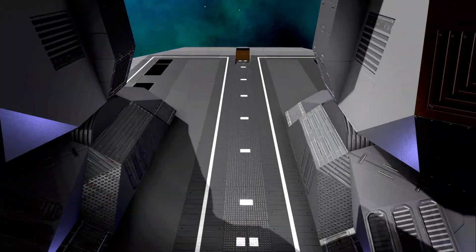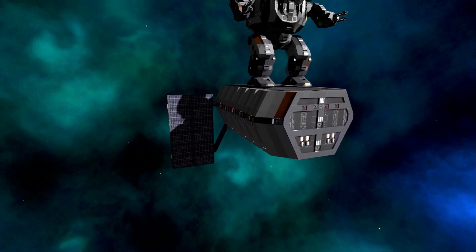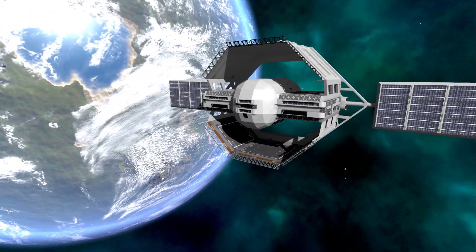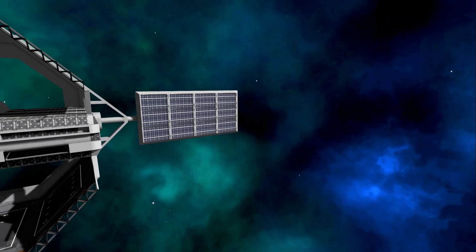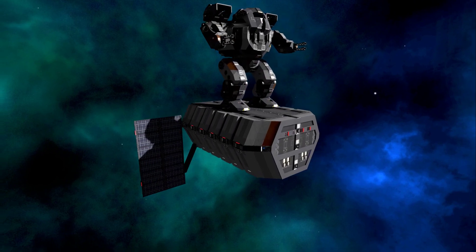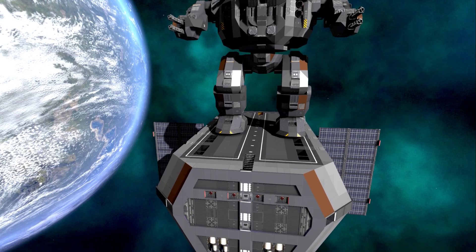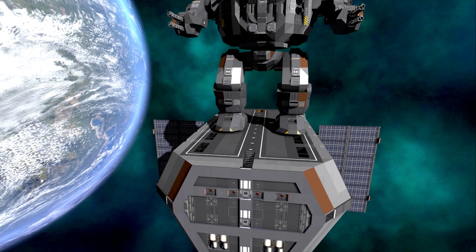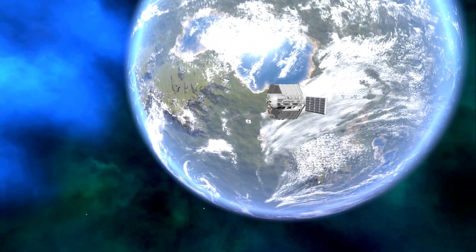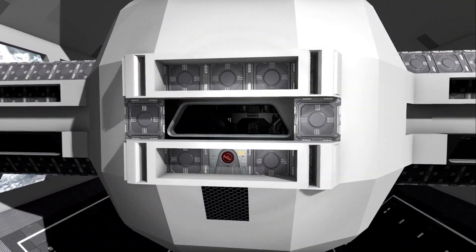I'm pretty happy with this one. It doesn't look like much — it's a very simple design — but versus the other station I'm working on, this one is generally more practical. It doesn't have landing pads really; you could land some smaller crafts on the top, but that would interfere with the repair bay. It's just about production: taking all your stuff in and processing it, plus a farming operation of 162 grow plots.